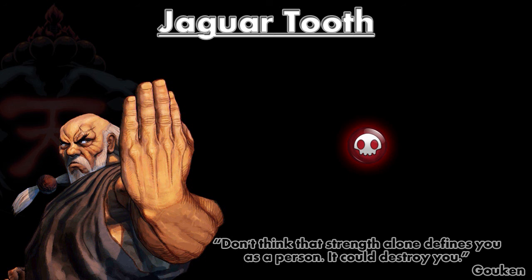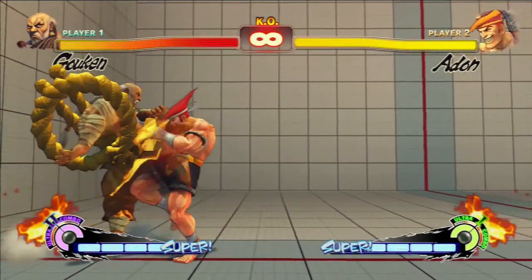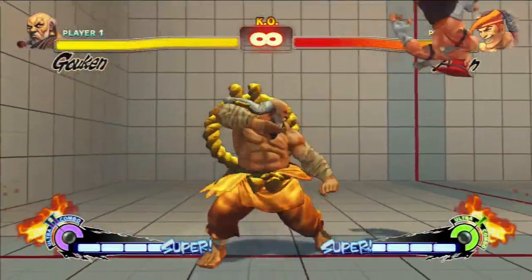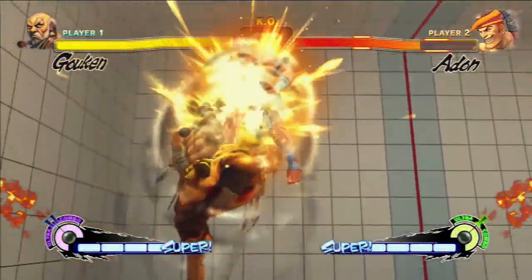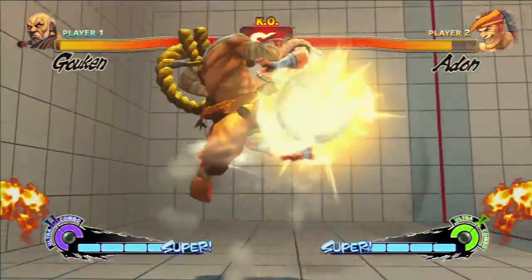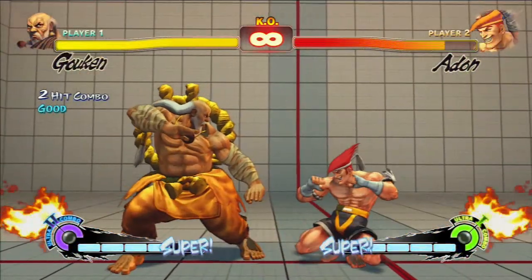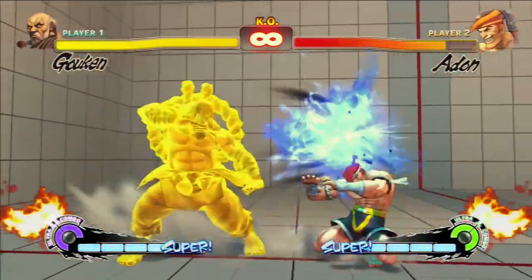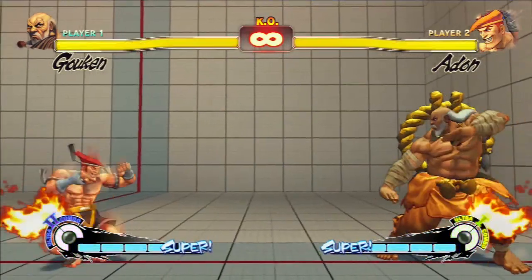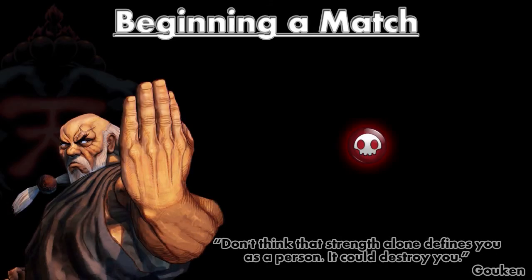Jaguar Tooths are also pretty hard to punish. That standing medium kick is free frames; that startup of that super is free frames - it's really hard to punish. Although you can punish it - the basic premise is the earlier he hits you before he hits the ground, the more punishable it is. So there's a punish there, though I wouldn't recommend it - it is available if you want to risk it. The main punish I like to do is just jump back medium kick. If you're closer to the middle when he does it, you can be close enough to get a full damage combo. A standing heavy punch will stuff it as well, but that's quite risky and has to be well timed.